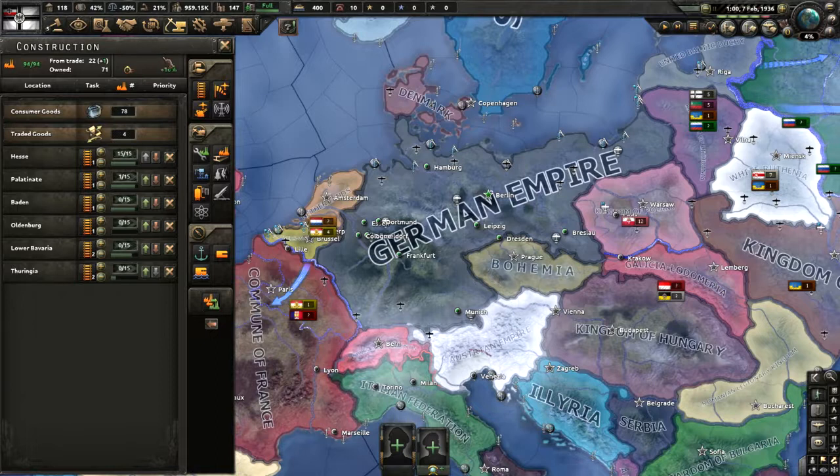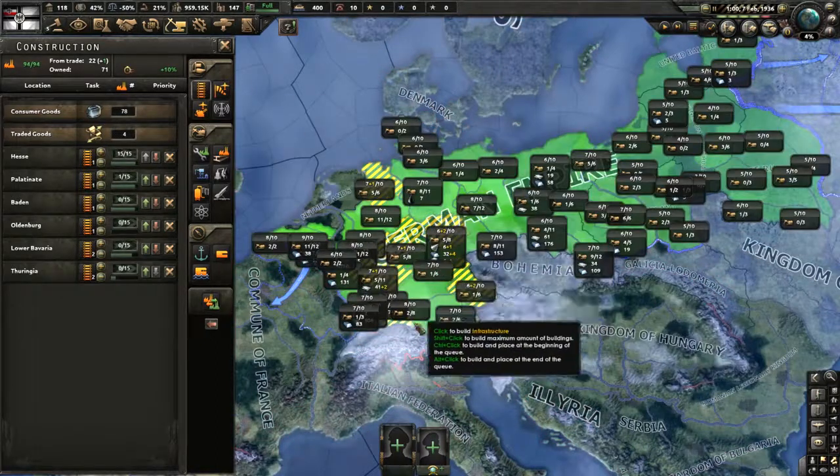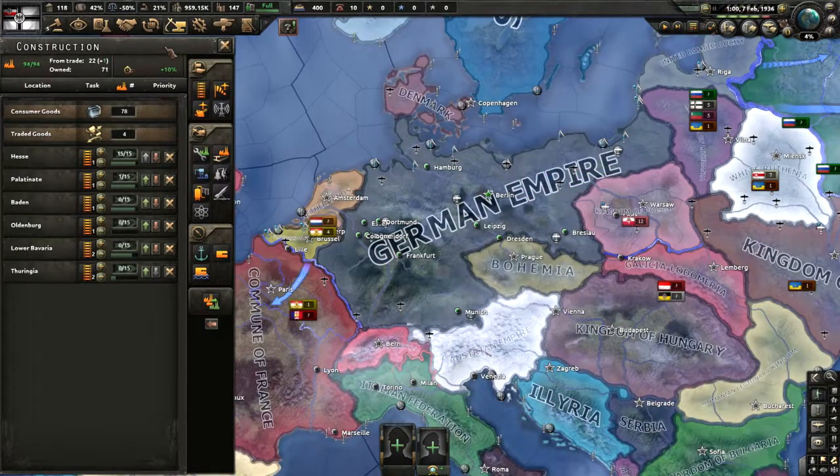Also, if you want to build infrastructure, probably don't build factories, but build infrastructure before the Civil War — that'll be good.